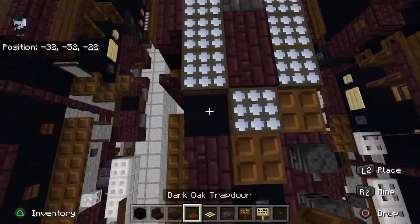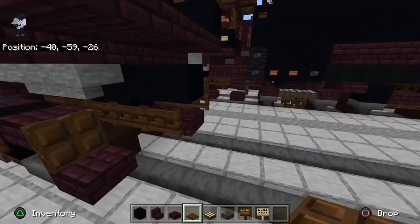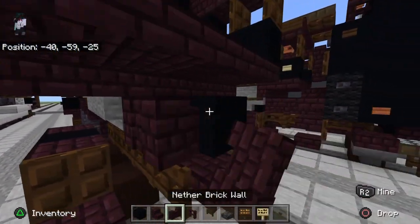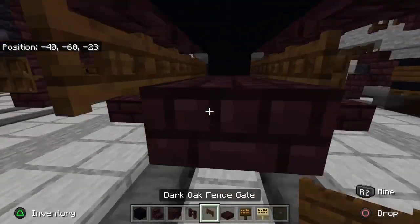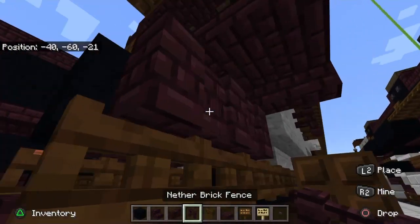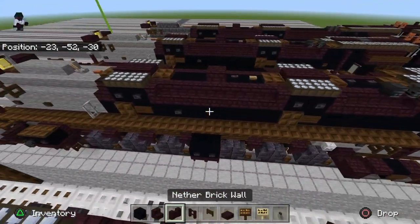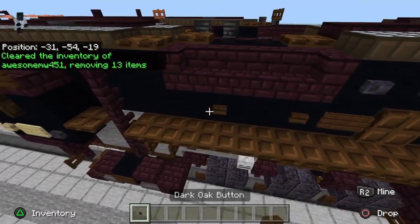Place trap doors there — this is what it should look like. Let's come back here and get some walls, nether brick fences, and a dark oak fence gate. Pick the wall, bring two of them back here. Extend that by one block — this will lead up into the tender. Then two nether brick fences there and a fence gate down there — same on the other side. Now take three dark oak buttons like this.